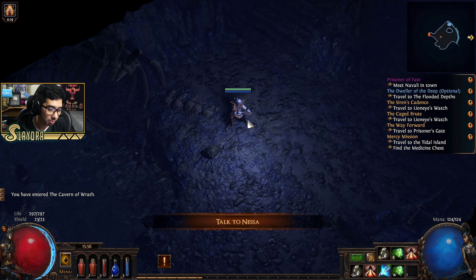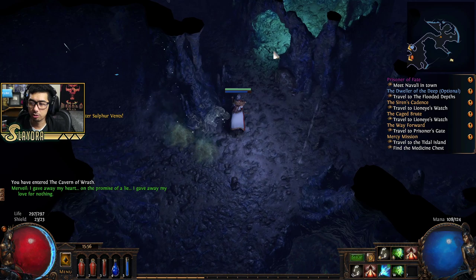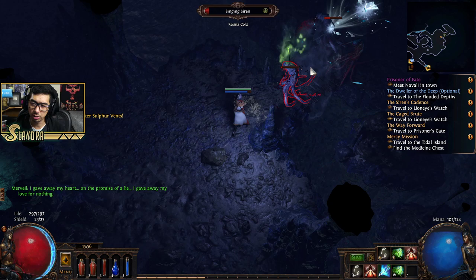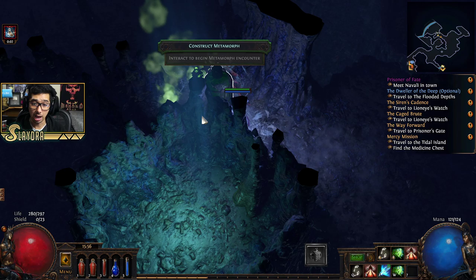Can you use the ballistas as a decoy for enemies to aggro instead of you? Yes, you can — ballistas already have HP. You can also make totems do other things: totems can taunt enemies, curse them, and a lot of different things. Ballistas are considered a totem.